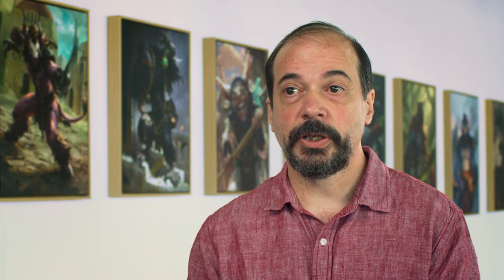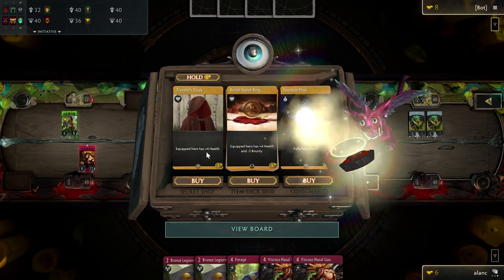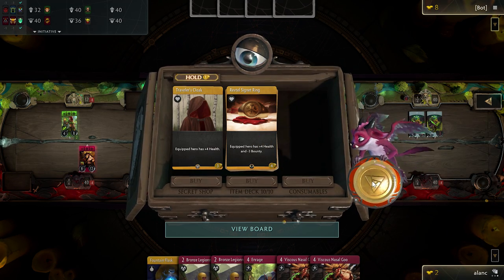There are always three options available to a player. The rightmost panel is the consumable. That's filled with things which we wanted to always be available to players, and yet they weren't entirely reliable. So you'll see things there like healing potions.